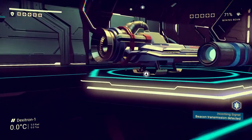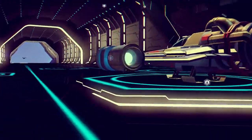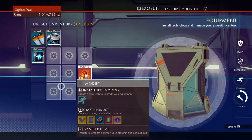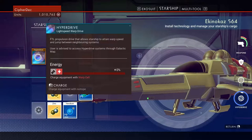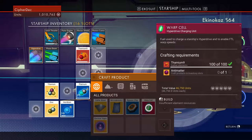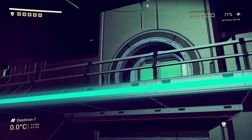I can deal with two million. Let's figure out what's required. Hyperdrive requires warp cells — can we create those? Warp cell requires Thamium 9 and anti-matter. Can we buy anti-matter?